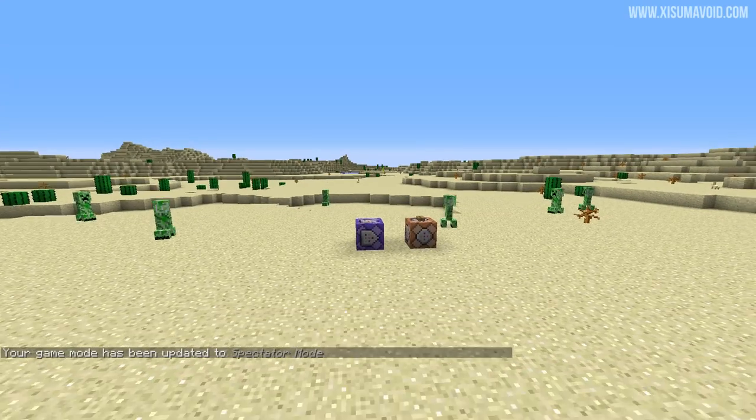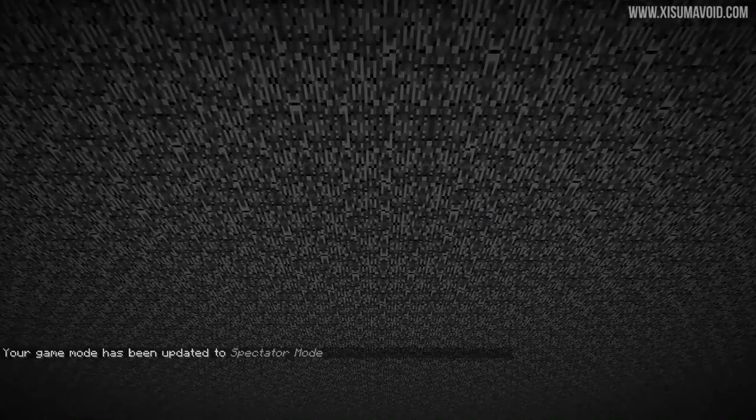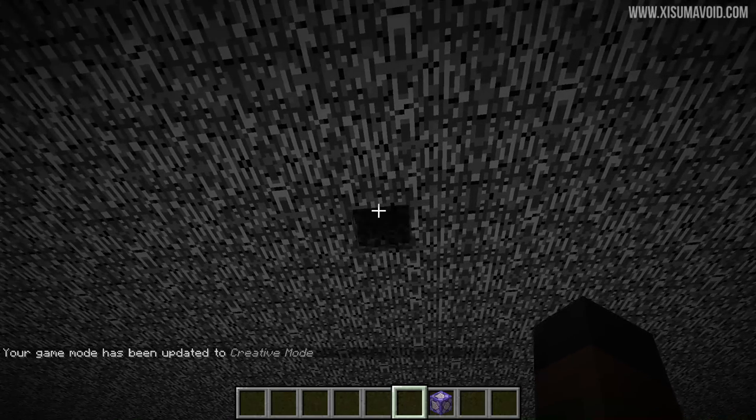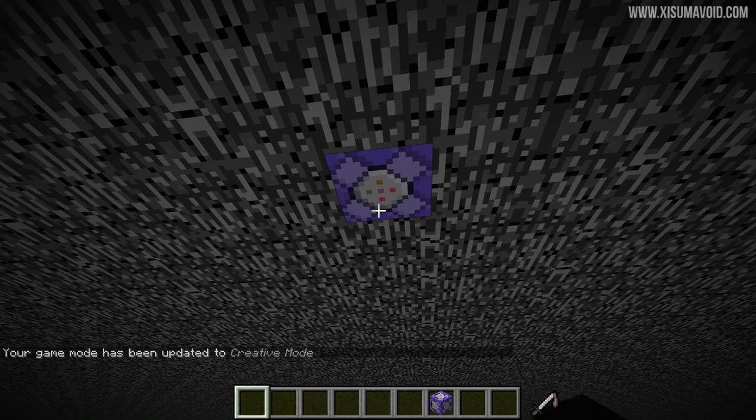Now I've gone into spectator mode. What I'd recommend doing is actually going underneath your world, then in creative mode, break a piece of bedrock and place your command block down there. That way no other players will ever be able to see it.